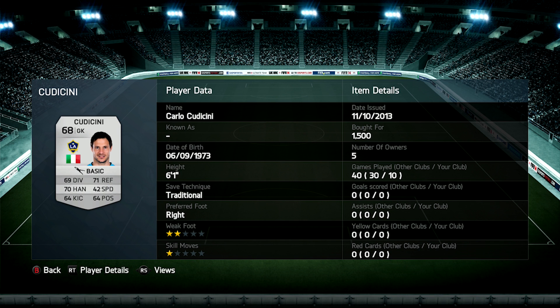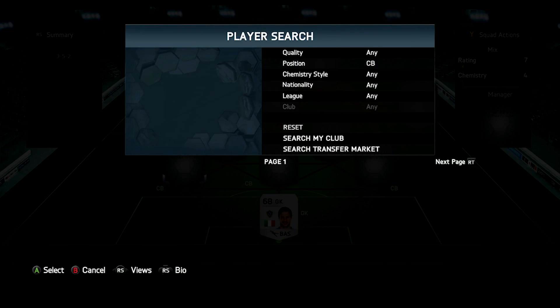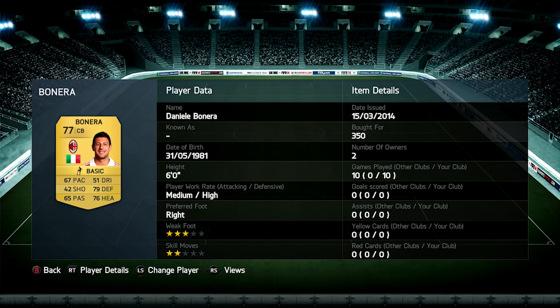In goal for this team we start off with Cudicini, the former Chelsea keeper. He's got 71 reflexes and 70 handling. He was quite good at reflex saves, though he did make some mistakes. He is 6'1" so he can catch quite a lot of shots, and he's quite effective in goal when it comes to corners and stuff like that.